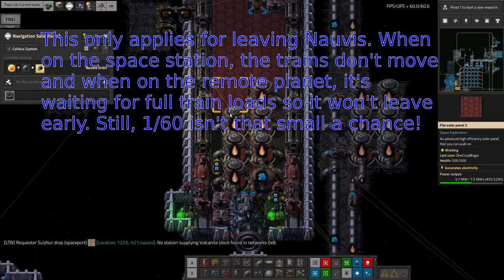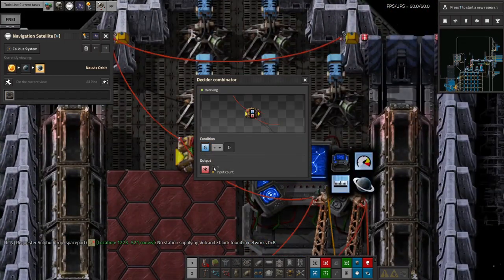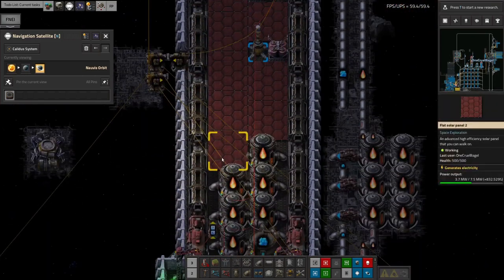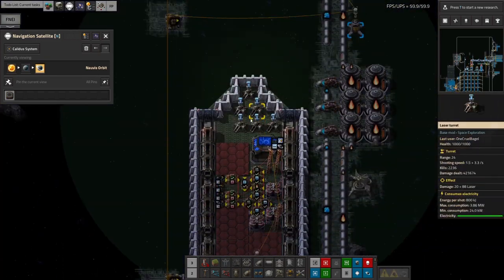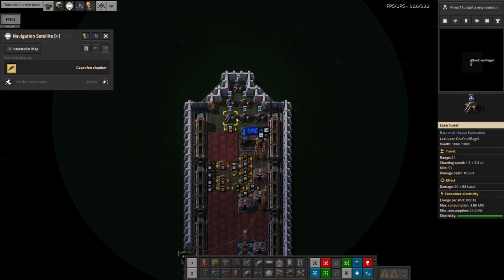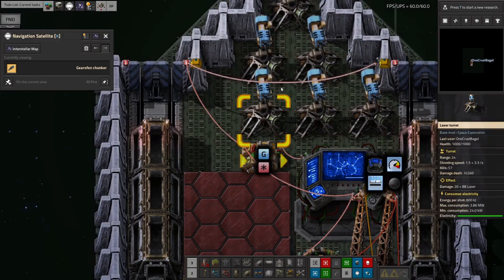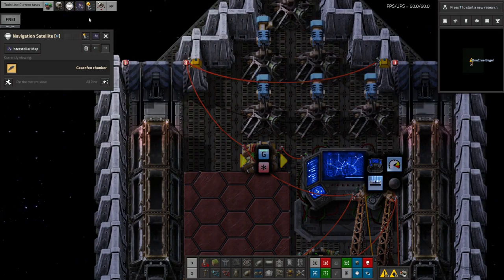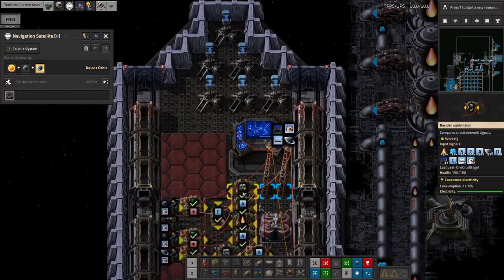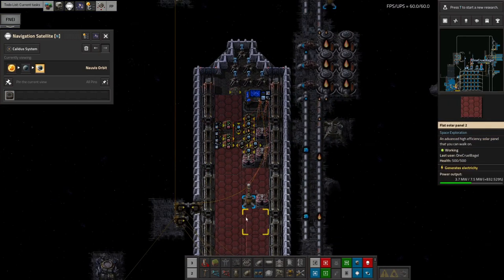I've found a fix. I've linked all of the gates on the outside of the ship to the circuit network, with a condition: if gates equal zero, pass through the inputs; but if gates do not equal zero, block the signals. So if any of these gates are open, the ship will not be able to depart. I need to go through and get the other ships set up the same way. I've put a ghost in on this ship so the robots can place it before it leaves, and then I can wire it up remotely later.